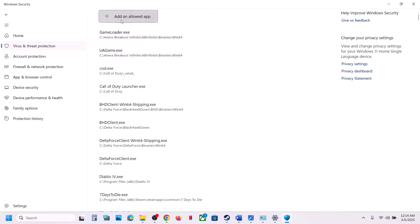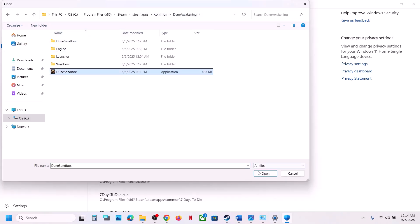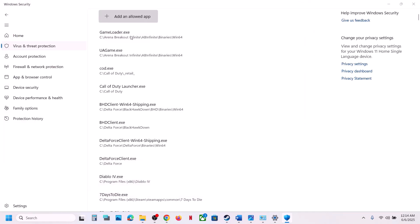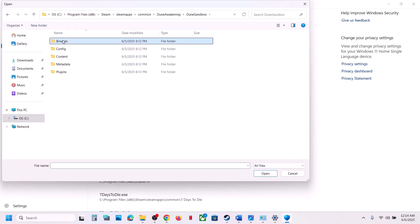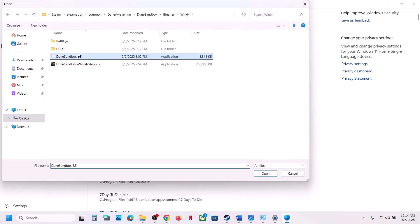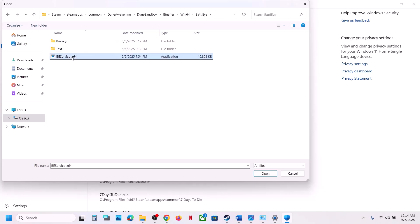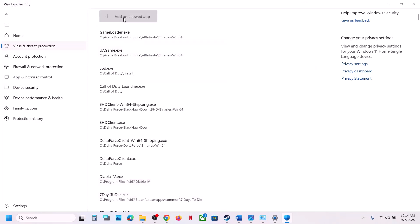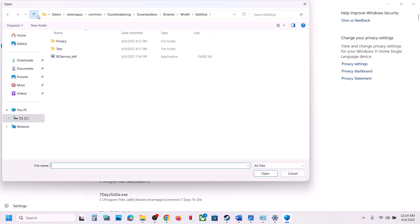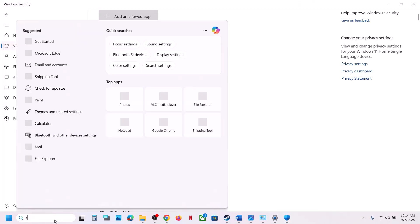Click 'Allow an app through Controlled Folder Access,' click Yes to allow, then click 'Add an allowed app' and click Browse All Apps. Go to the game installation folder, select the exe file, click Open. Repeat this for the Dune Sandbox Binaries Win64 exe file and the BattleEye exe files. Also add the launcher exe file to the allowed apps list.